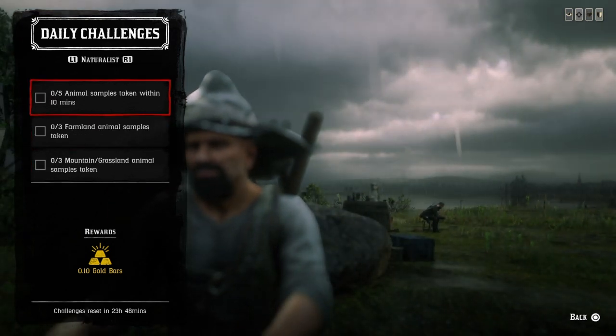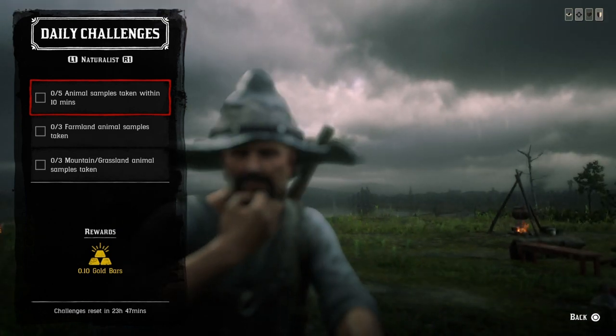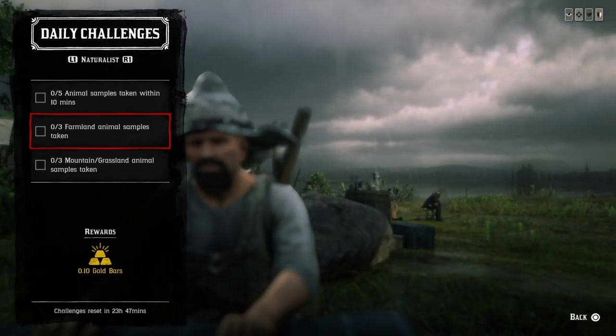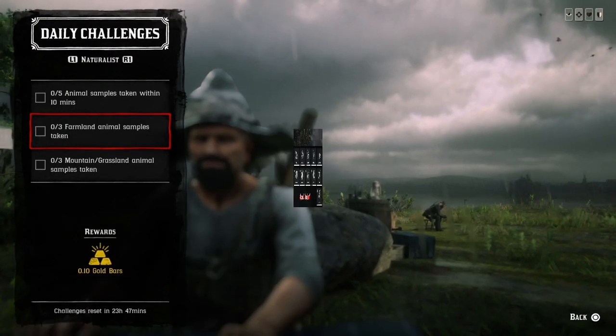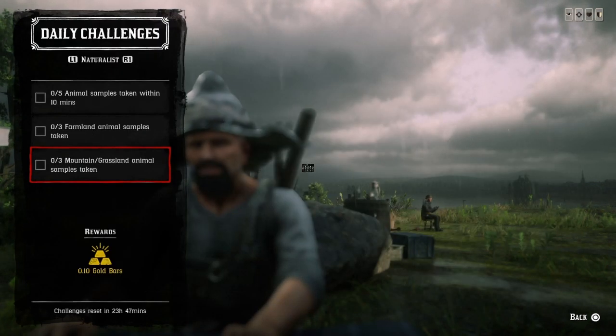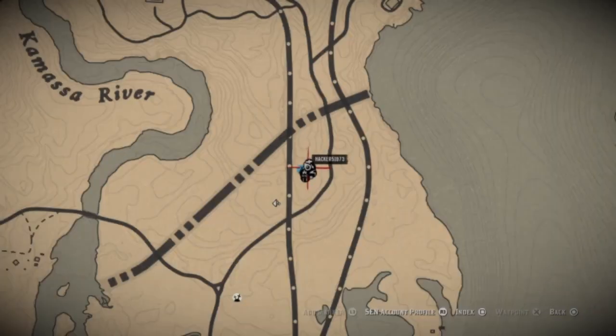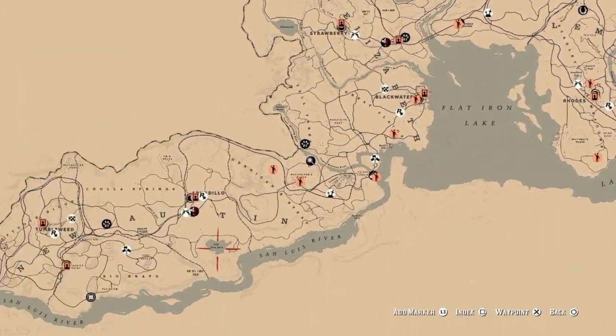Five animal samples taken within 10 minutes — go up to and sample any five animals within 10 minutes and that challenge will be completed. Three farmland animal samples — sample any of the three farmland animals shown on screen. Three mountain grassland animal samples — sample only the three mountain grassland animals shown on screen and those challenges will be completed.